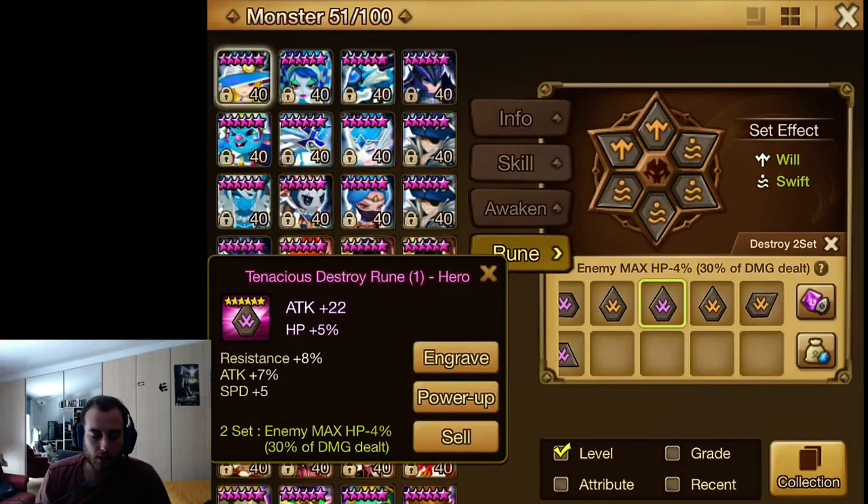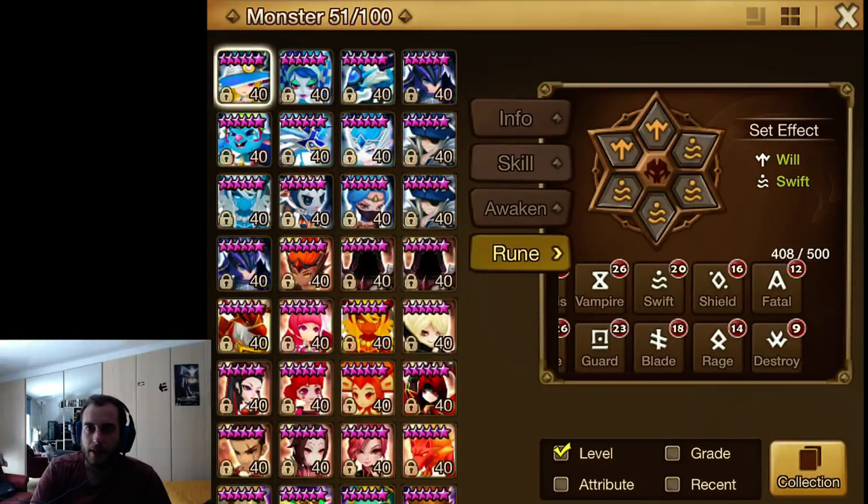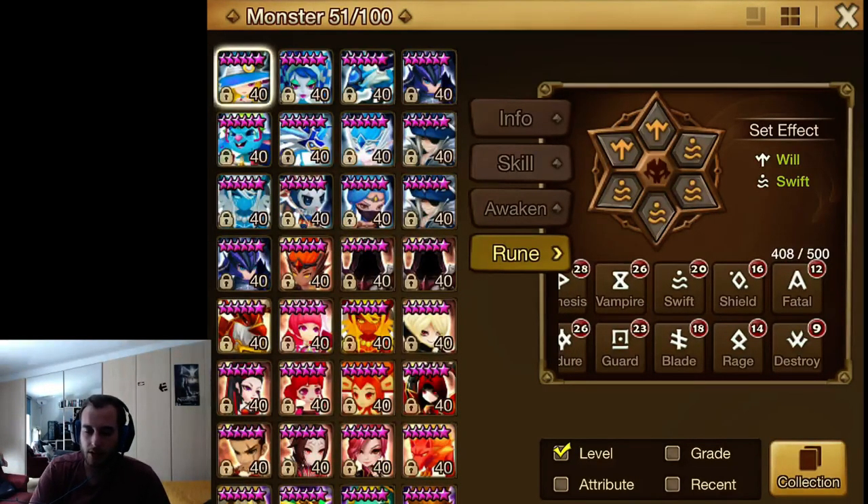Destroy runes might have a use later on in live PvP to keep matches from dragging on too much. But if you're picky with them now, you'll still get enough good ones to put on your monsters in live PvP if that's what you're worried about. So just be very picky with destroy.